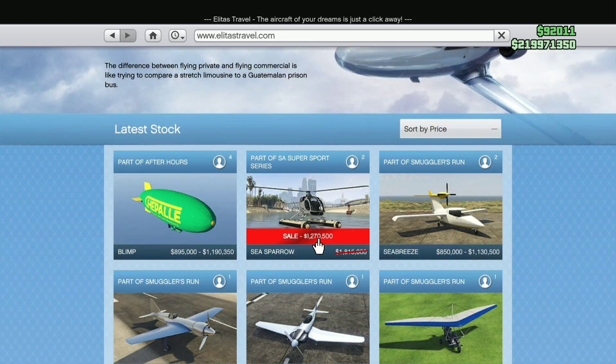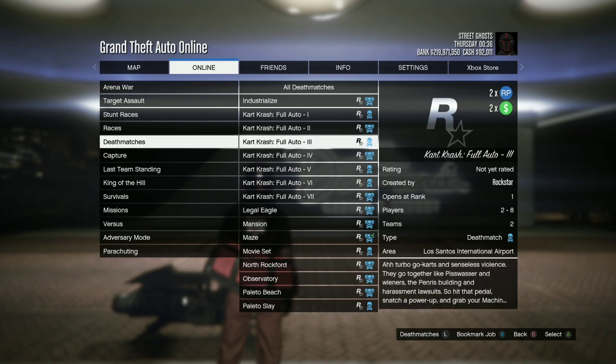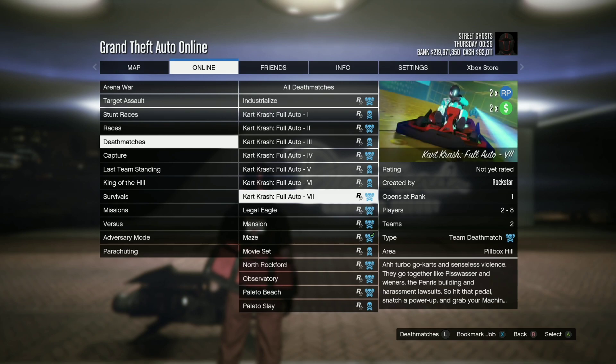If we head to the planes, you'll get the Sea Sparrow for now just over 1.2 million. And we have the new Kart Crash deathmatches — I thought these would have been adversary modes, but they're deathmatches. There are 7 new maps for those, and they are double money and RP.